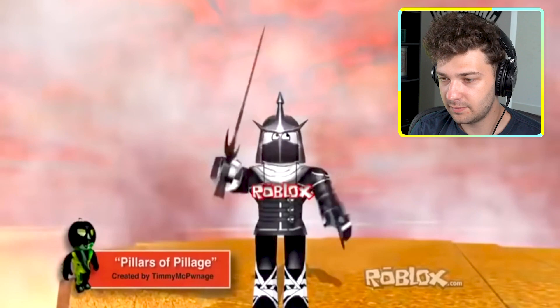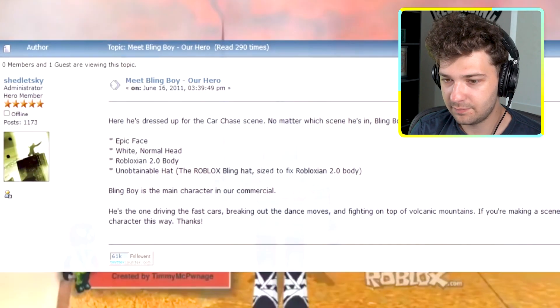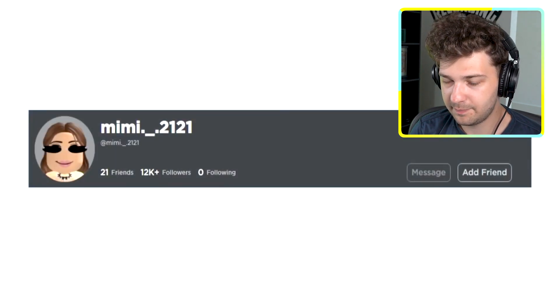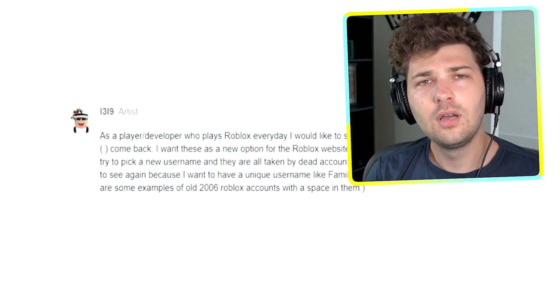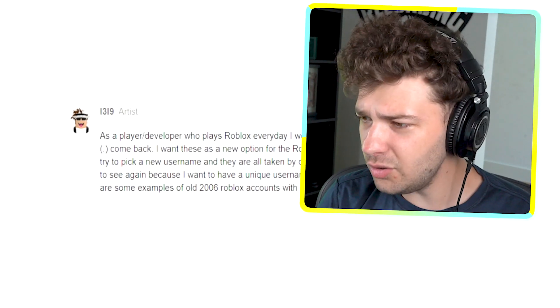The guy with the swords and awesome face in the first scene of the 'It's Free' commercial is named Bling Boy. The Roblox account 'mimi._. 21' has two dots in the name, despite dots not being able to be included in usernames. How did they do that?